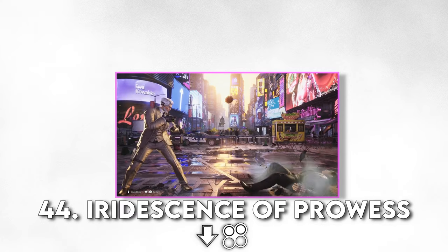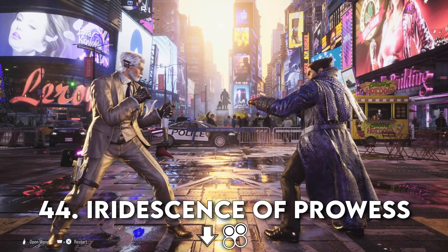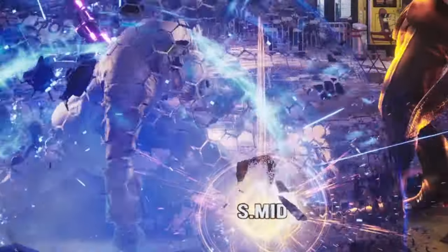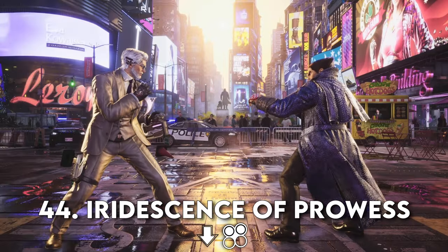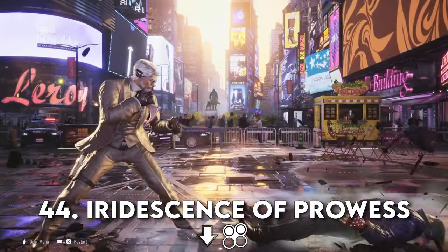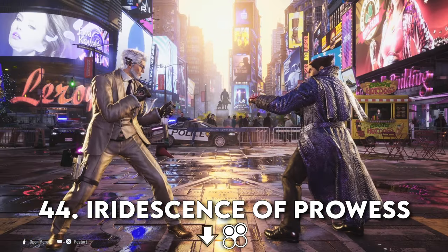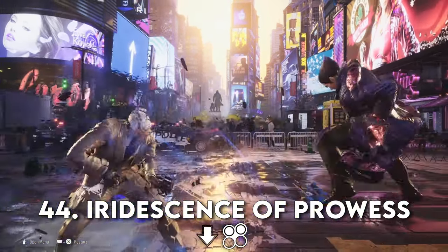Iridescence of Prowess. The move matches its bombastic name. This is a special mid attack. Its hitbox is super low. And unlike, say, a junk punch — also a special mid — this pulse blast can't be parried.